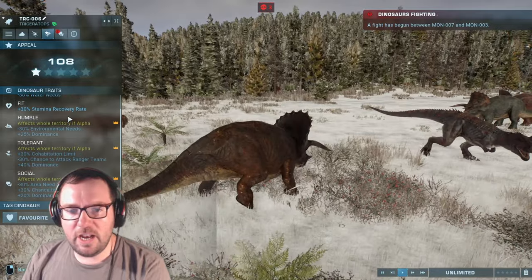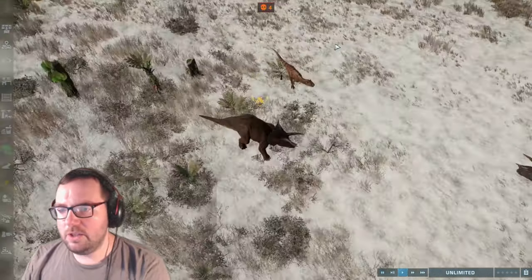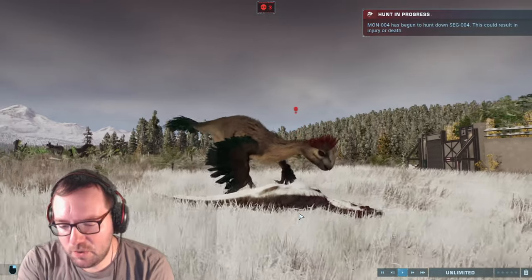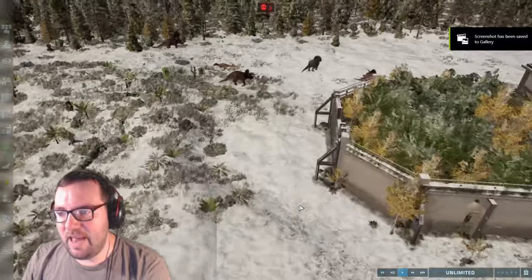What are that Triceratops's traits? Quenched, Fit, Humble, Tolerant, Social, and Strong — so you're a strong boy. Wait, you're eating the Metriacanthosaurus carcass? That's strange. Actually, that could be a clickbaity thumbnail — not a bad idea!